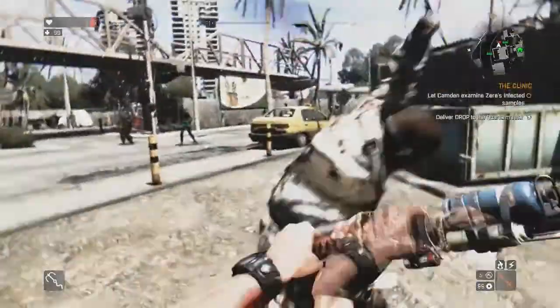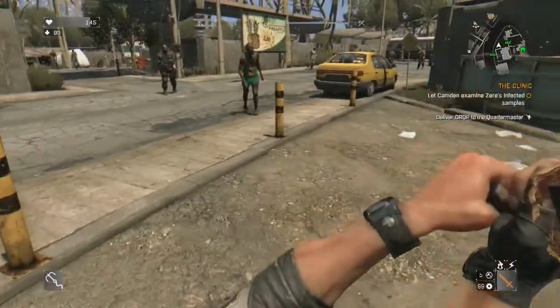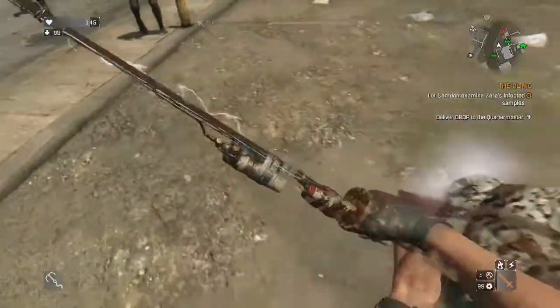Hey there guys, it's SoulteamerGaming and I'm going to be showing you another duplication glitch. Basically all you're going to want to do is as you're about to get grabbed by a zombie, throw your weapon.